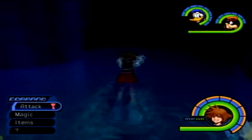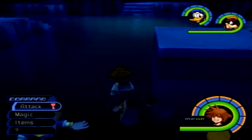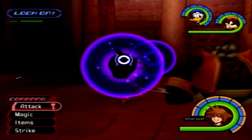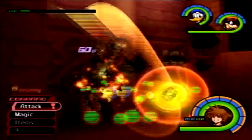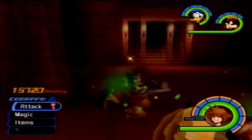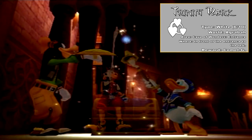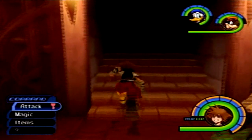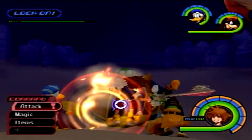Here we are back in Agrabah, and the place we want to go to is over at the entrance of the Cave of Wonders. We need to head to the place where the entrance is. Let's go ahead and take care of some of the Heartless roaming around here first, so we'll have a safe clearing to activate the white trinity mark. It says we can't carry any more Comet Gs, but we don't even need any more of those items, so we'll just leave it at that. The next place we want to go to is Atlantica.